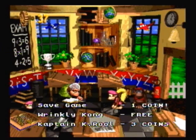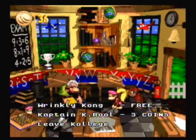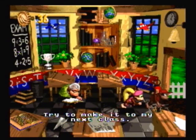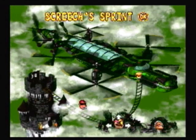Oh, so now you're charging me one coin to save. I guess I'll pay it. Oh yeah — Captain K. Rool. If you pay to find a hint on how to beat him, this is what she tells you: to have lots of lives. Doesn't even try to help you. Next time we'll get the bonus coin in Screech's Spirit, and then we'll go for the final boss. See you guys then. Bye!